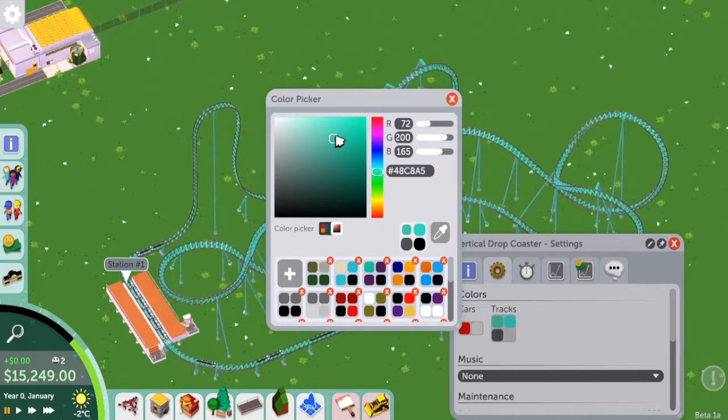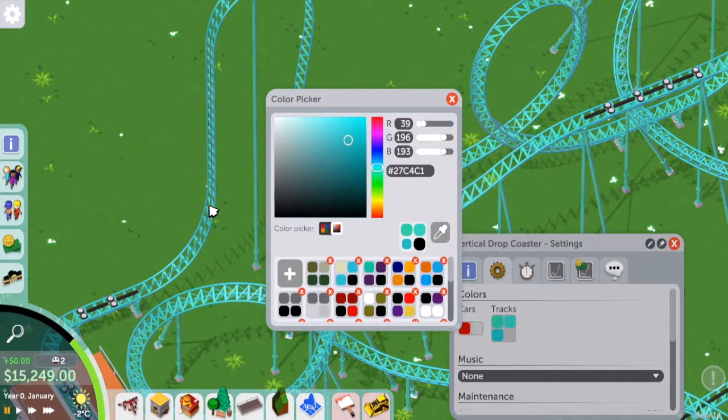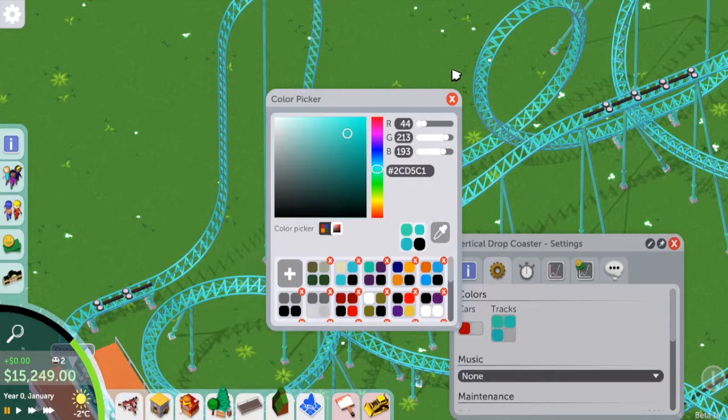I'm going to use a very similar theme to Hangtime, and this is called Hang Ten. It's going to be a surf, beach-inspired ride — going to have sand terrain and palm trees and that kind of thing.